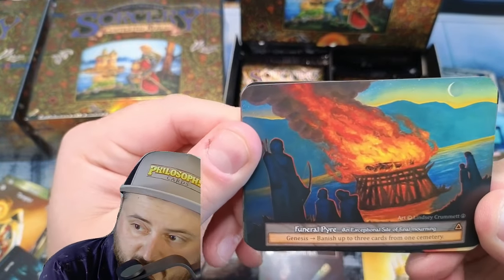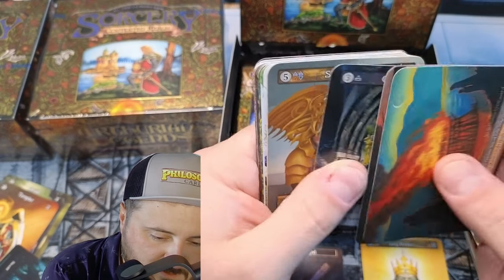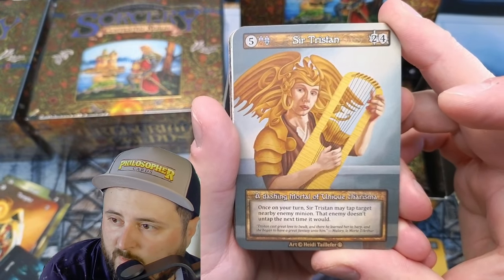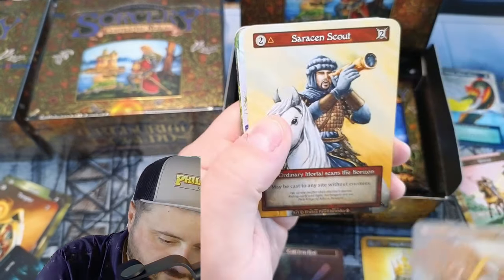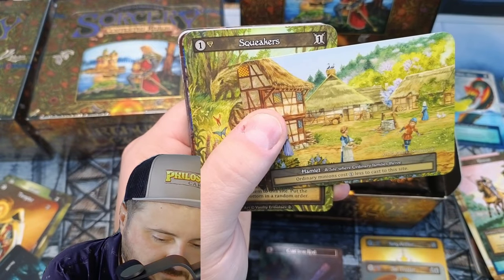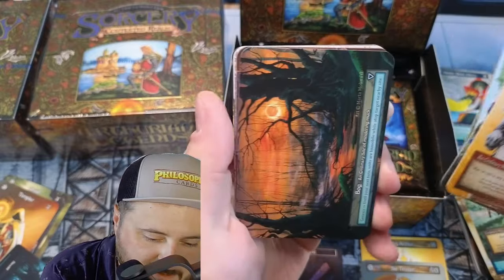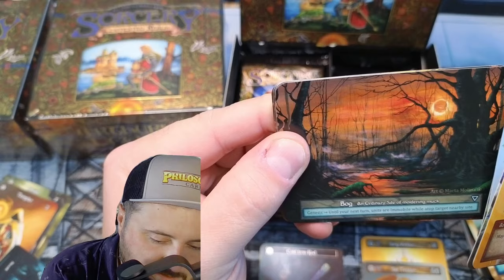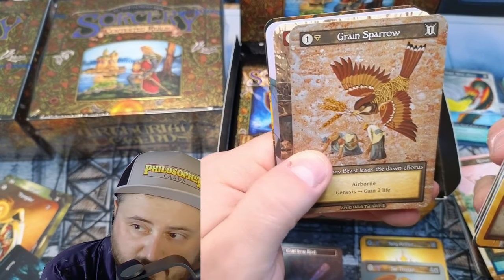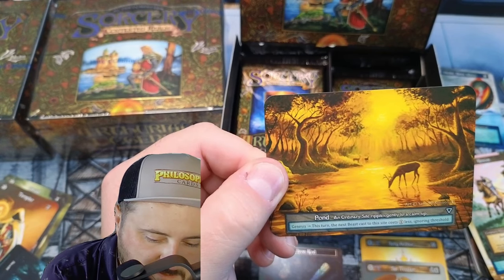Funeral Pyre — banish up to three cards from one cemetery. Warhorse again. Castle Haunt — maybe cast any unique or elite site dies upon summoning. Sir Tristan — that's our second unique! Once per turn may tap target enemy minion; that enemy doesn't untap next time it would. Duel — an ally fights target enemy adjacent to it. Ordinary minions cost one less. Grievous Insult, Fog, Genesis — until your next turn mobile. I love the art — just a rock. Netherlings, Grain Sparrow, gain two life. Ruffians. Lumbering Giant and the Pond.